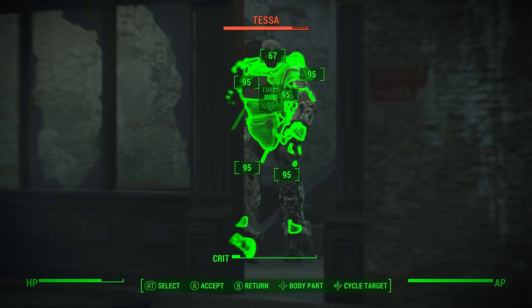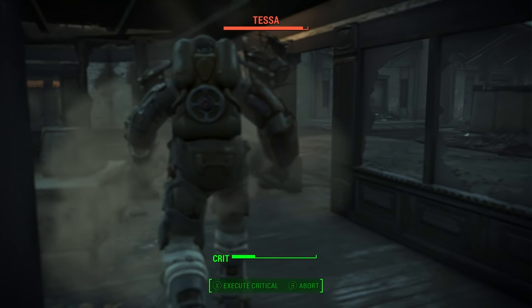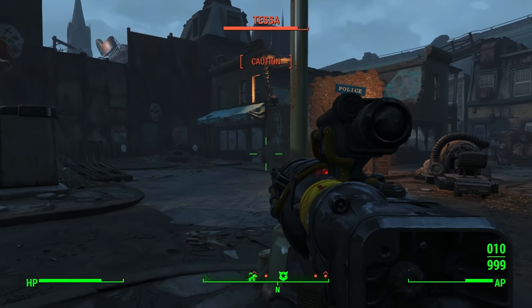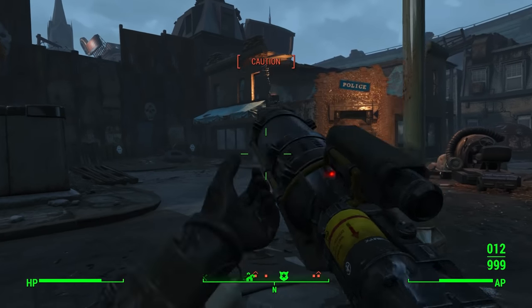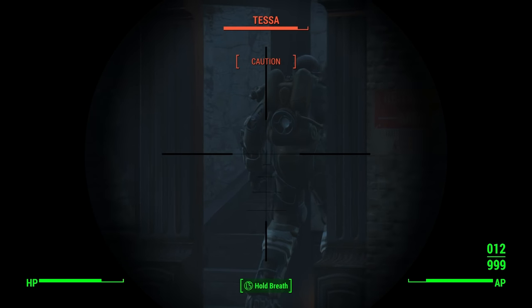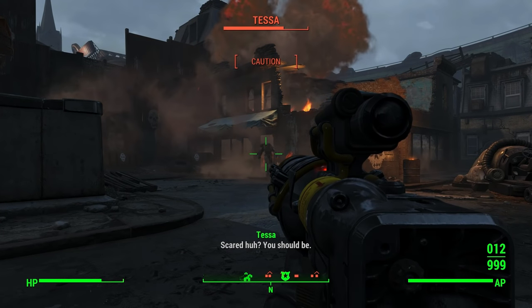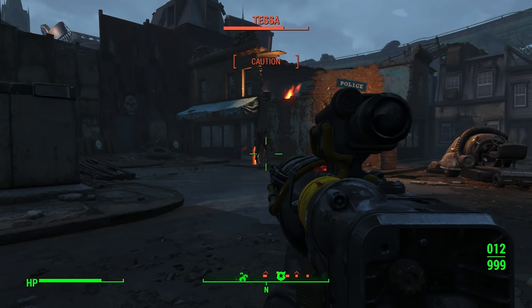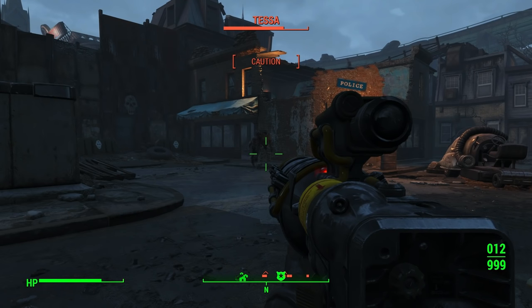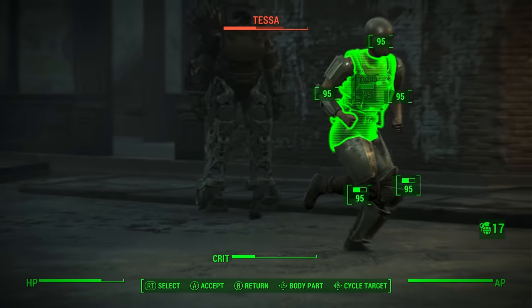Who says university minors are meaningless? Certainly not this woman. The Courser will use her intelligence to take three ranks in the Medic, Hacker, and Science perks. Stimpaks restore 80% of lost health, and Rad-Aways remove 80% of radiation with the Medic perk, and the Courser will have no problem confronting encrypted terminals with Hacker. The Courser will be equipped with energy weapons, and three levels of the Science perk will give access to Rank 3 High Tech mods, ensuring her weapons pack a punch against any opposition.